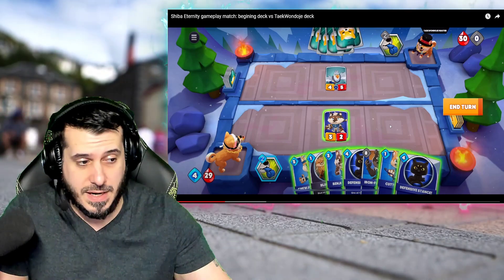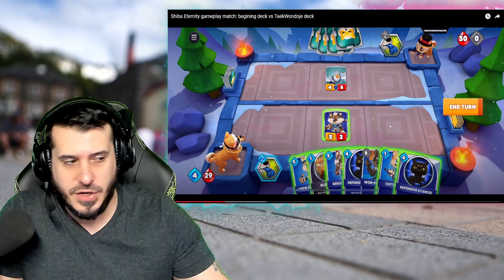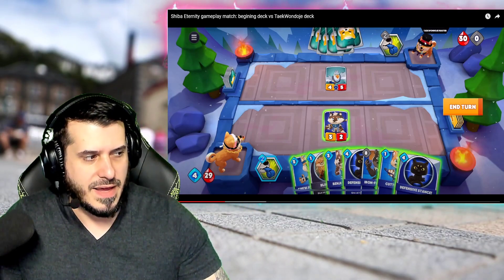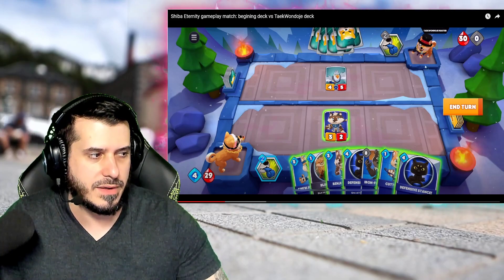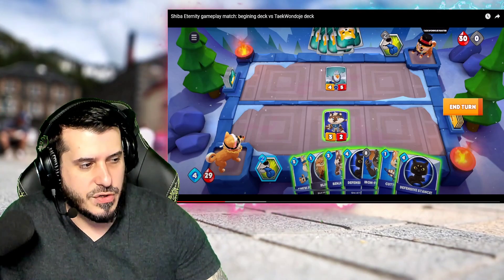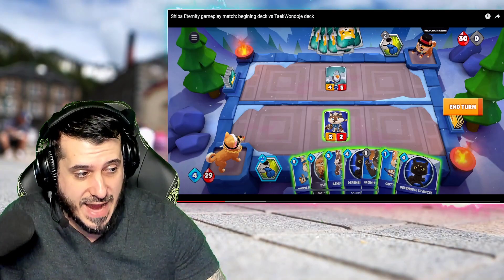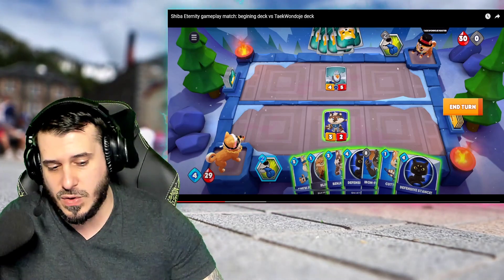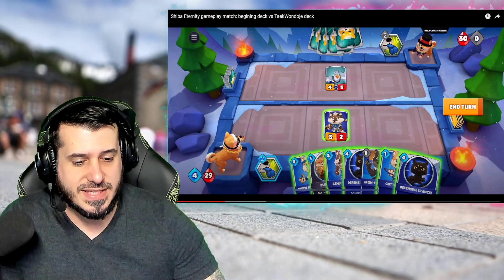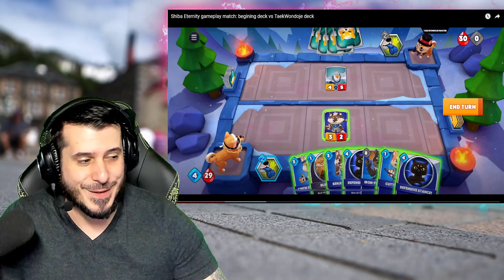Like a video game — if you've ever played any card games on Steam or Blizzard, typically you have your character, which would be this guy or this guy. You can buy the cosmetics, which are the kind of Shiba that you have — most likely the NFTs. You put down your card, they put down their card, and you can attack their card. Once they don't have a card on deck, you can attack the player. Once it goes to zero, your player wins. The only way to summon these cards is as you continue getting the mana to summon them. Really, really cool. I love this game.